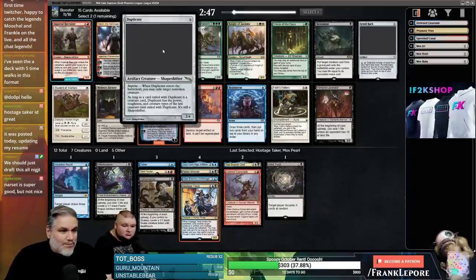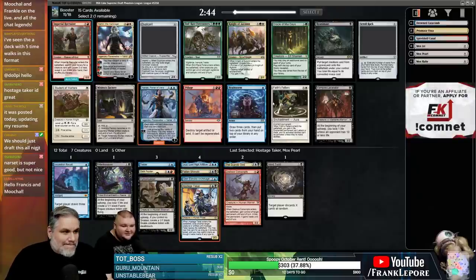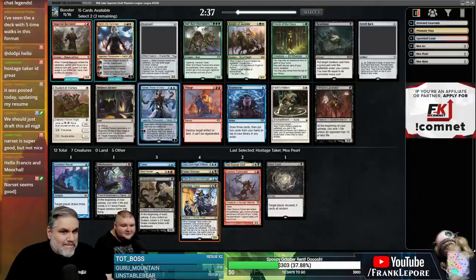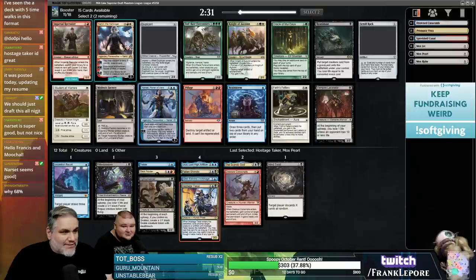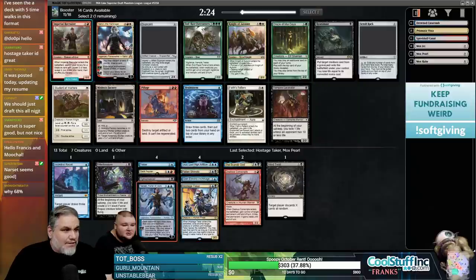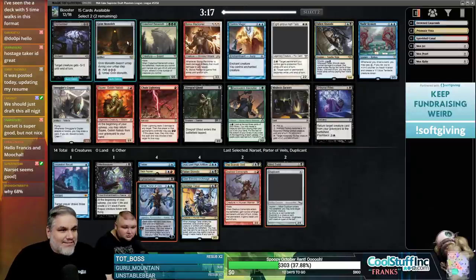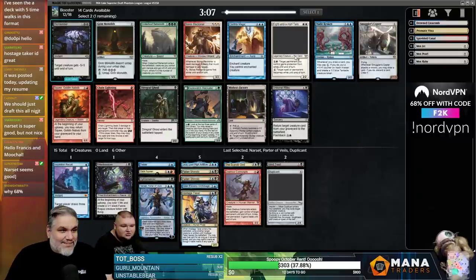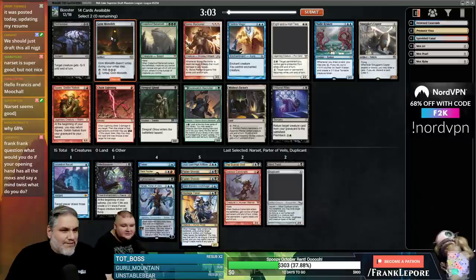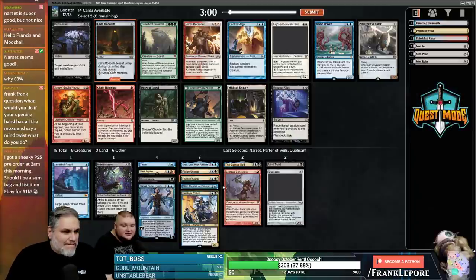It's either Narset or Duplicate. I think Duplicate might be too slow for this format; I don't think Narset is any quicker. Narset never works for us — we just never hit. Two fetch lands, Brainstorm could be okay — I just hate Brainstorm. I'm going to take Narset because if we do get another Time Twister somehow we get two cards with her. I'll take Duplicate too. Grim Monolith. Second Fallen Shinobi — when we have Ophiomancer and Bitter Blossom we definitely want a second Shinobi. I'd just take Grim Monolith; I don't know if we want Monolith — we're pretty color intensive.